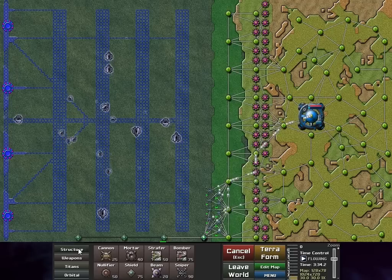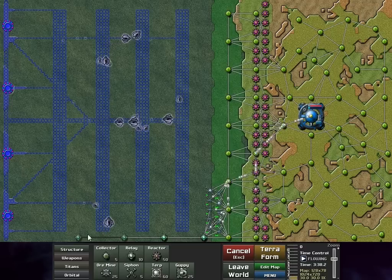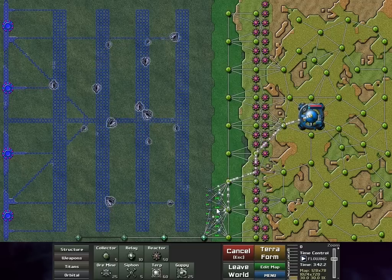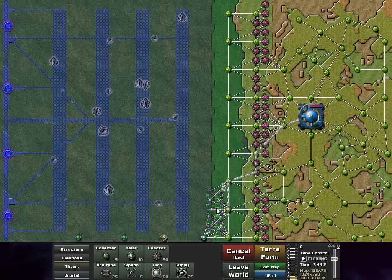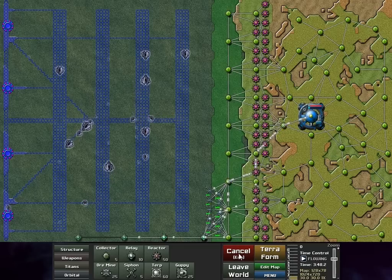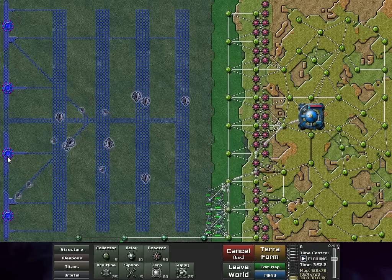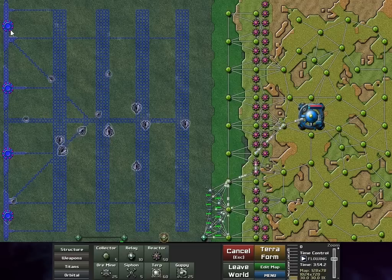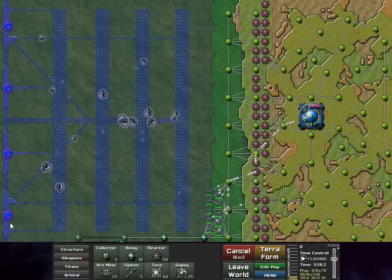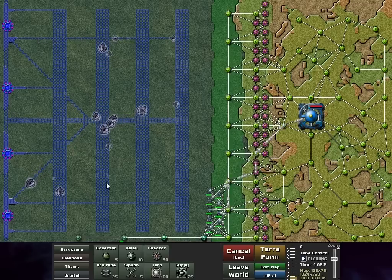I've got a lot of energy going and I've built a line of relays across the bottom. I'm building a new unit you haven't seen yet called the sniper. Its sole purpose is to shoot runners. On this particular map I have four different runner nests with just the tiniest amount of creeper hanging out around them, and each nest spawns runners of a different type.